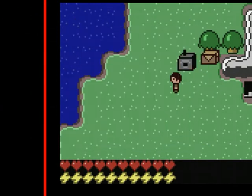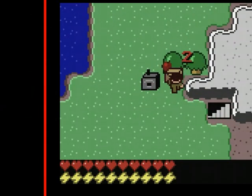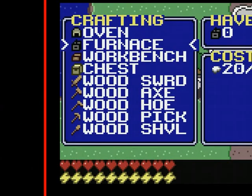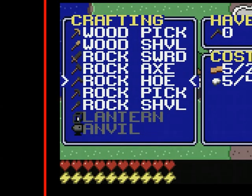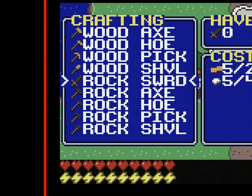So that's all the stuff that I have. Look at this place. Let's see what I have — all right, the furnace, chest, wood, sword. I have this basically as much as I need. I guess I'll get a rock sword.